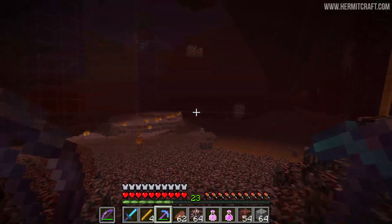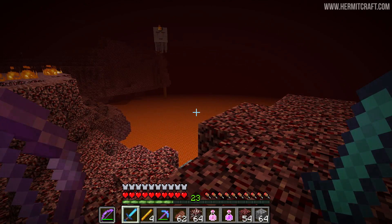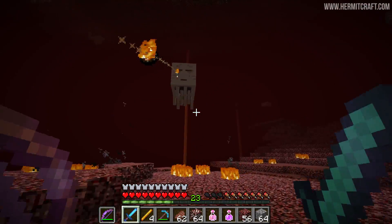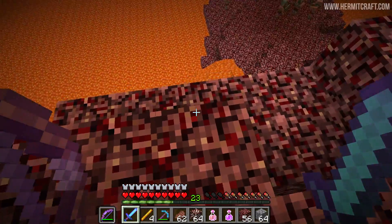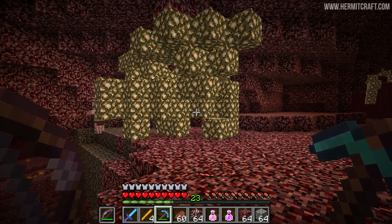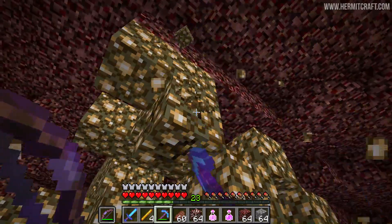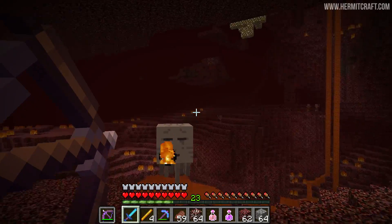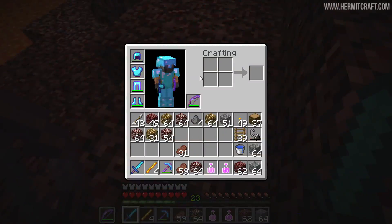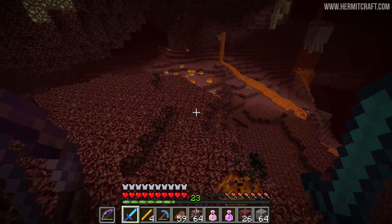We're gonna hop over to the nether now and start hunting ourselves some ghasts. I can hear one — I can see one. Make sure we're holding our looting sword, and make sure the ghast isn't above a giant lava lake because then we can't collect its ghast tears. I'll have to wait for it to come over here. There we go — oh no, oh well, so that's some gunpowder. I'm not far from the spawn hub. Rather than going out at the height of the spawn hub, I dropped down below it to start exploring. There's tons of quartz and glowstone down here.